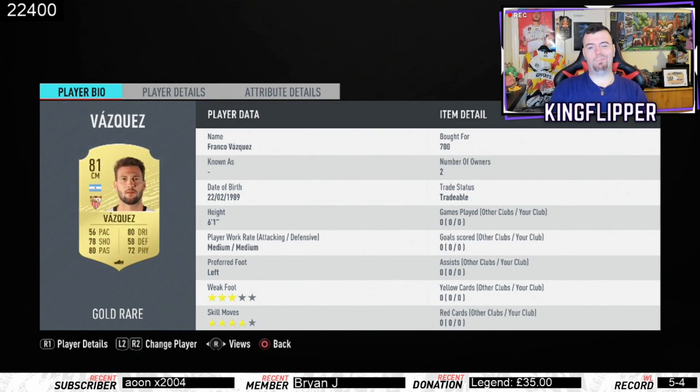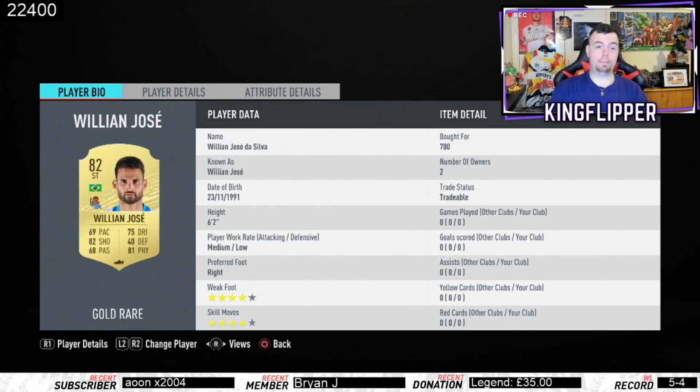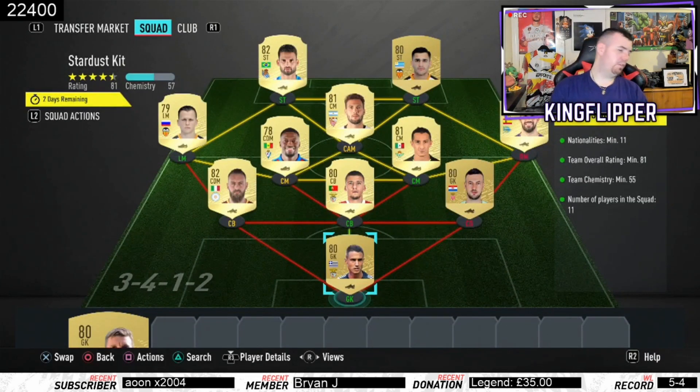Vasquez in the camp position, 700 coins bid — probably can get it for 650 if I tried. Gomez, striker, Uruguayan, 500 coins bid because he's non-rare. And then William at 700 coins bid, minimum price — absolutely beautiful.